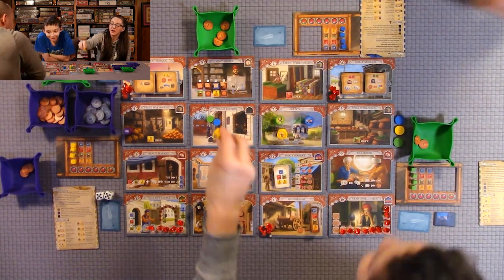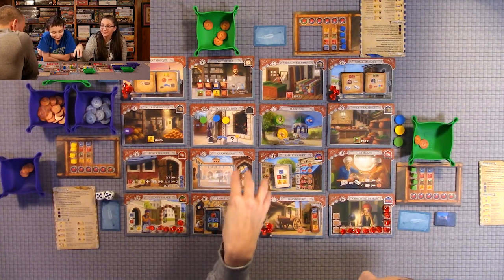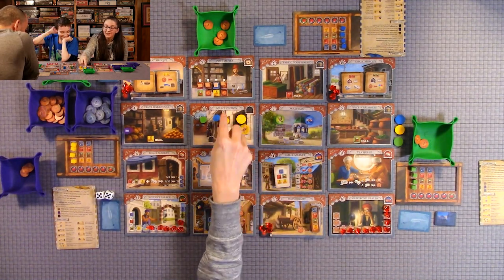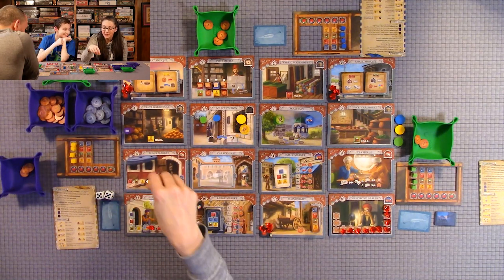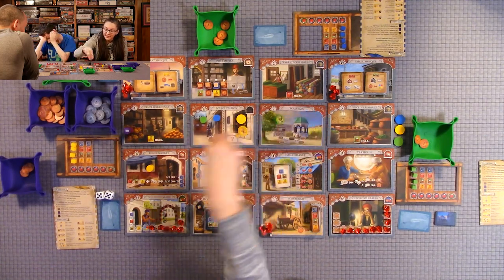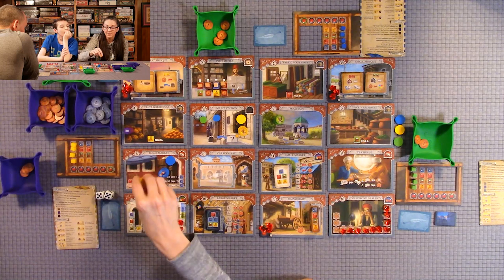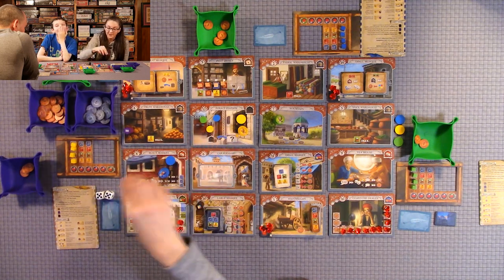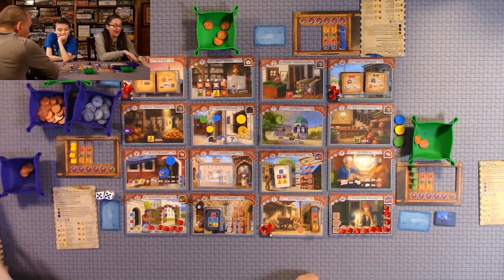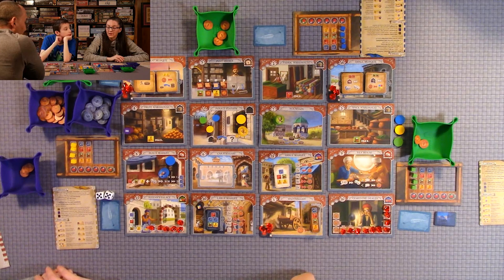These tokens are your family members — they start at the police station, obviously they're a crooked family member. If you go to the police station, you get to send your family member to any location and they get to do that action. Then say Anthony comes to the black market and my assistant is there — he gets to send another player's family member back to the police station and draw a bonus card.